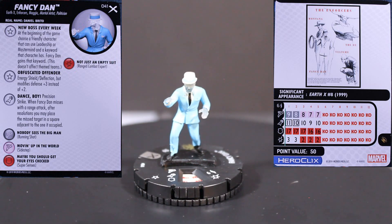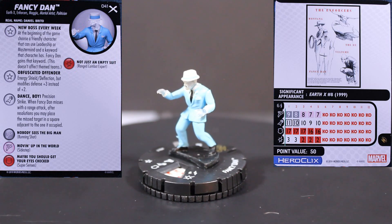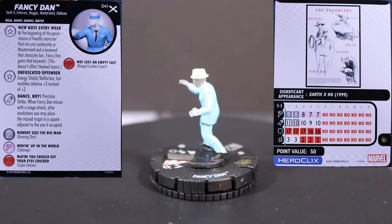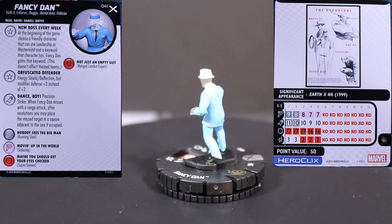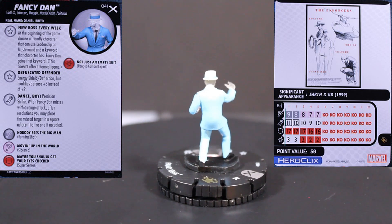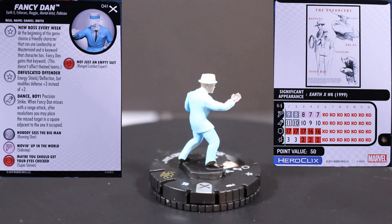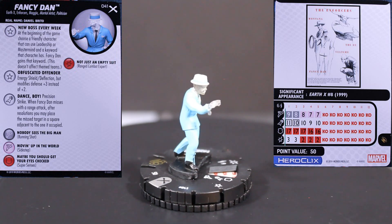He has another trait called Obfuscate Offender — Energy Shield Deflection, but modifies defense plus three instead of plus two. That's phenomenal. Plus three defense at range is great. Then he has a special on his attack called Dance Boys — Precision Strike when Fancy Dan misses a ranged attack. After resolutions, you may place the missed target in a square adjacent to the one it occupied. I can't tell you how good it is to move a figure one square, even one square. There are so many maps where if the character occupies an open air space or something like that, they just take one click.